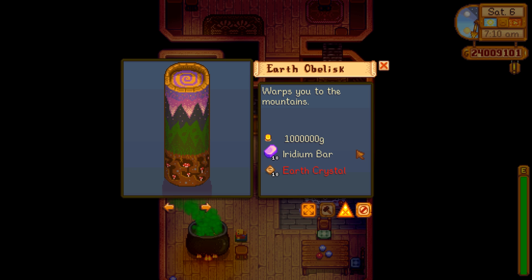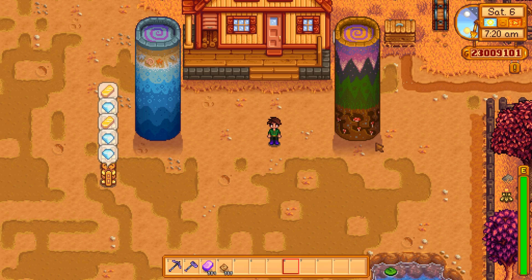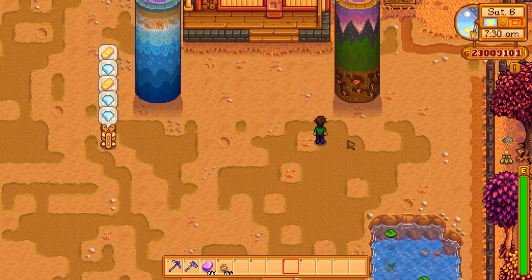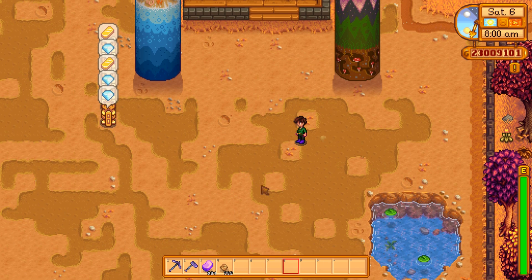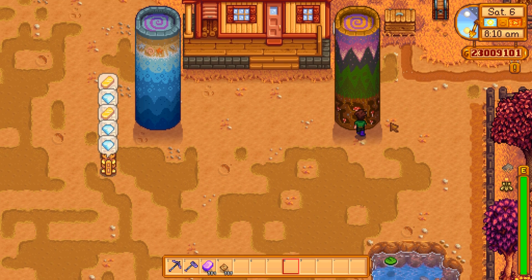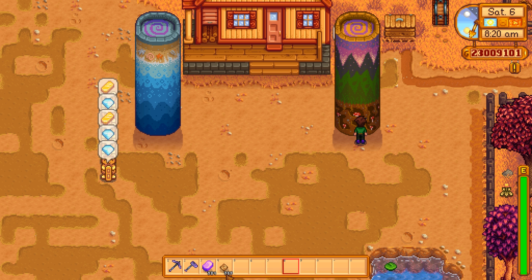Which brings me to the earth obelisk. It warps you to the mountains. It costs 1 million gold, 10 iridium bars, and 10 earth crystals — pretty much the same thing. You place it somewhere on your farm and then you have a big tower standing in the way in your field. The iridium bars you're probably going to have by the time you have millions of gold. The earth crystals can be pretty hard to find — you find them in the mines, often from the little things that dig out of the ground, kind of like moles. Keep stock of everything you ever find in the game, because then when you want an earth obelisk, you'll be able to get one without having to go spend two hours in the mines.